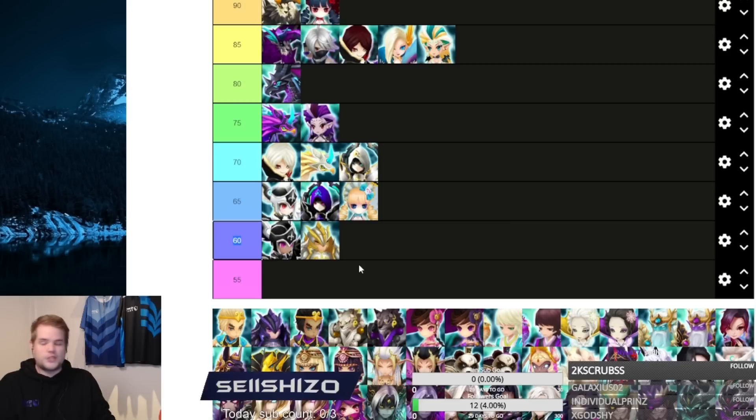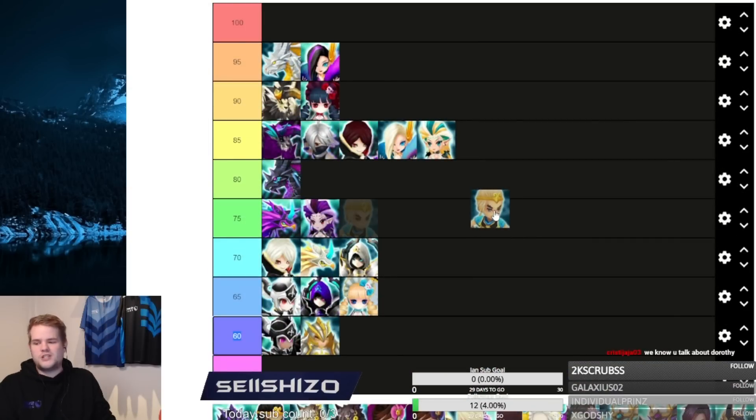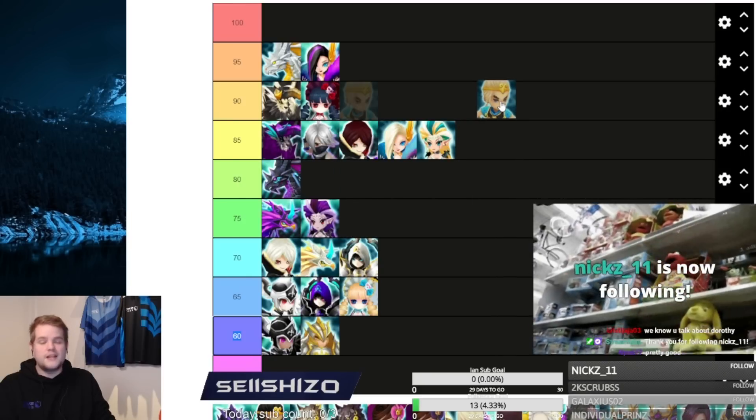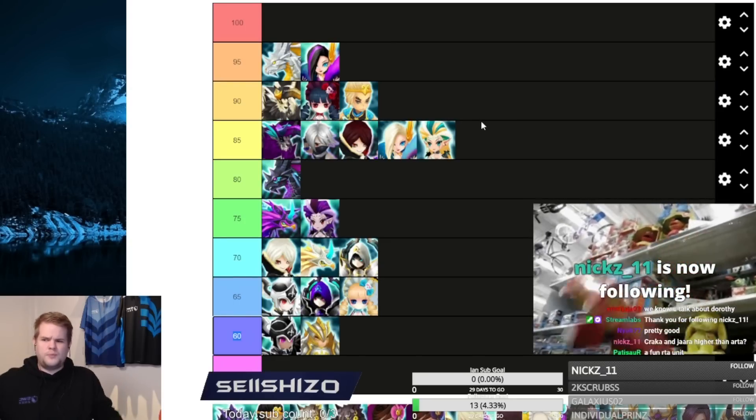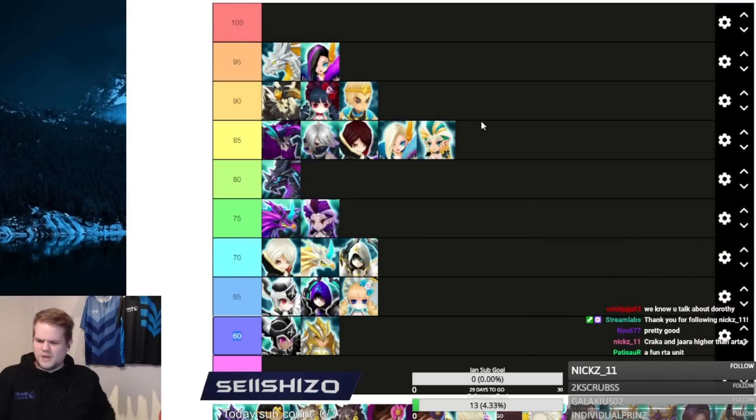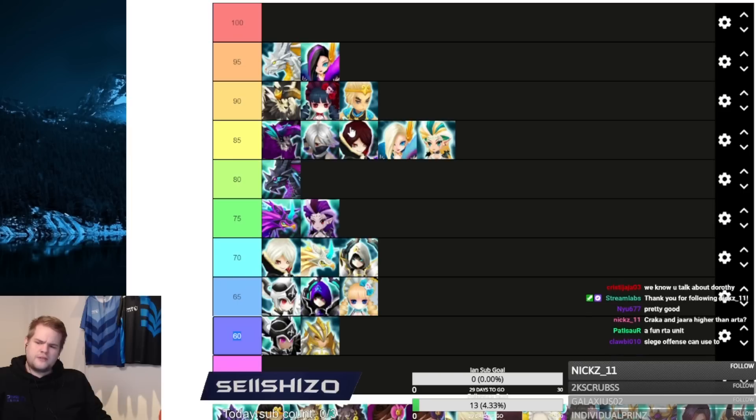Shun is just an RTA unit and doesn't shine anywhere else, but in RTA it is very good. It's literally one of the best. Some people don't use it as much these days but it's still fine — you can also use it for siege offense. I'm going to put it at 90 because it's that good at one specific thing.